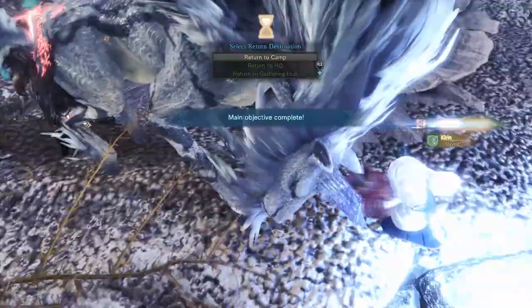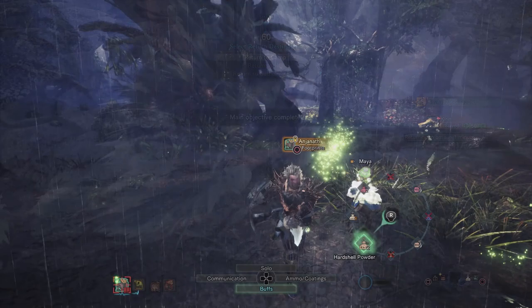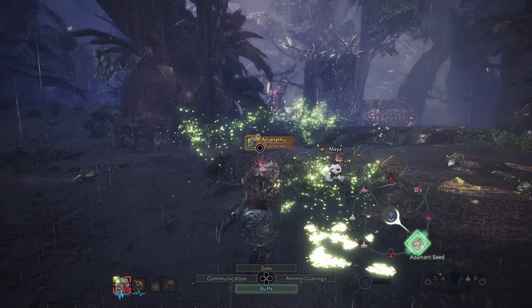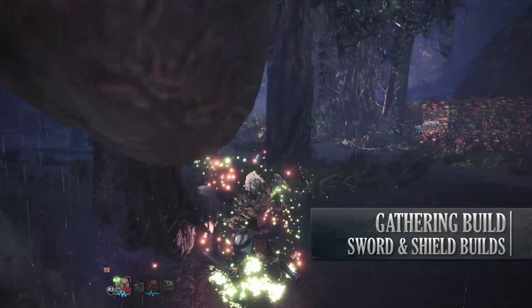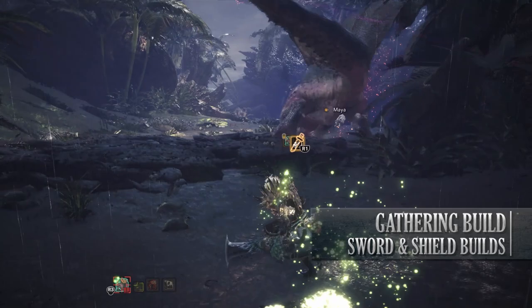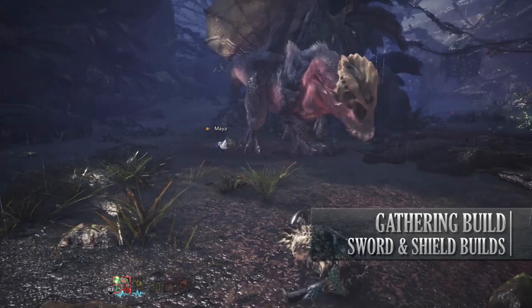Let's move on to the next build, which is a very unusual one — the Gatherer build. This build doesn't really focus on support, DPS or anything; it focuses more on exploration, going out into the world completing green bounties and just general exploration. This build does have some offensive options so it can still take down monsters, but it excels when it comes to gathering materials out in the world.